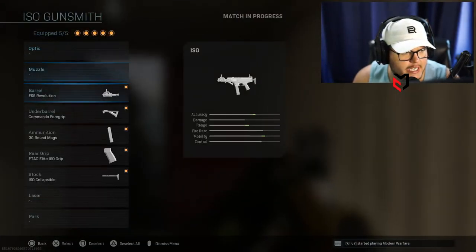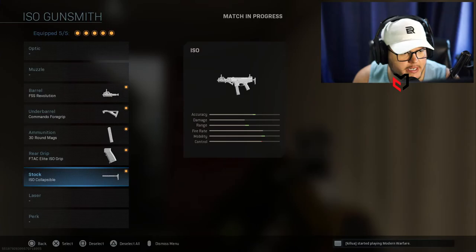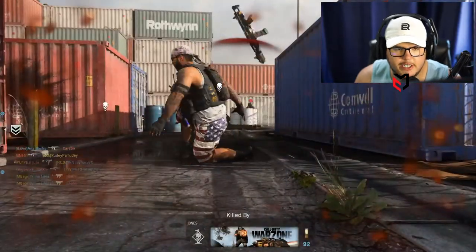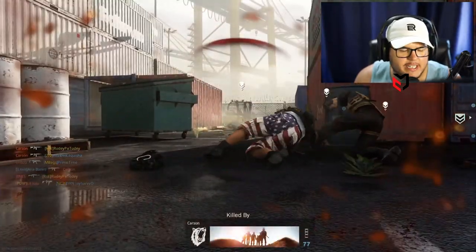So to summarize all the attachments: the FSS Revolution barrel, Commando foregrip, 30-round mag, a grip that gives plus ADS speed and fire speed, and the Collapsible stock. I think it's a pretty good setup. As you can see, I'm killing people fairly quickly with it.